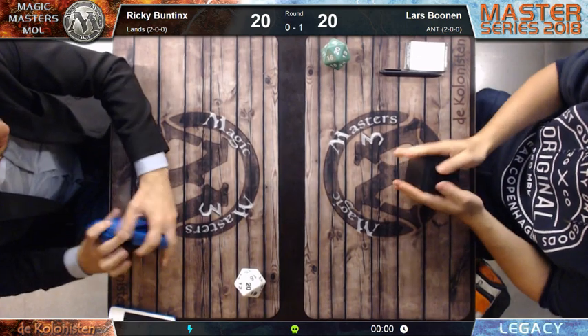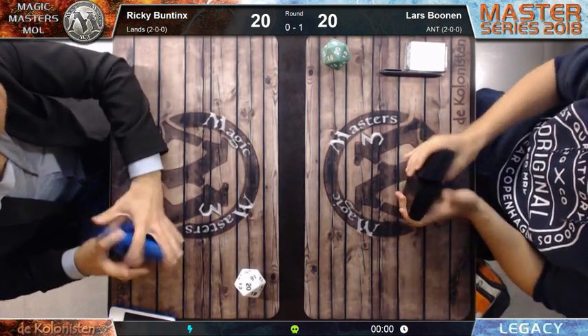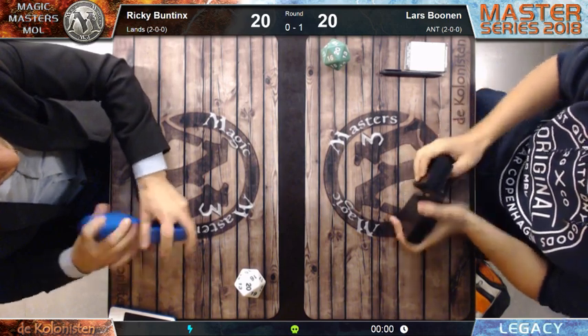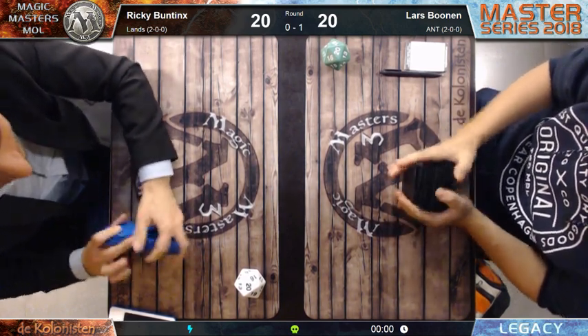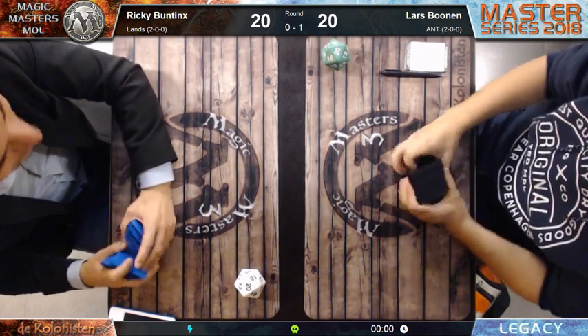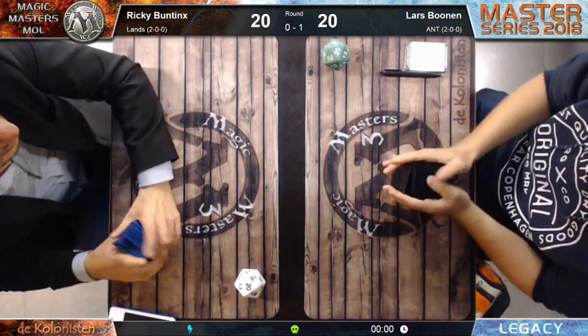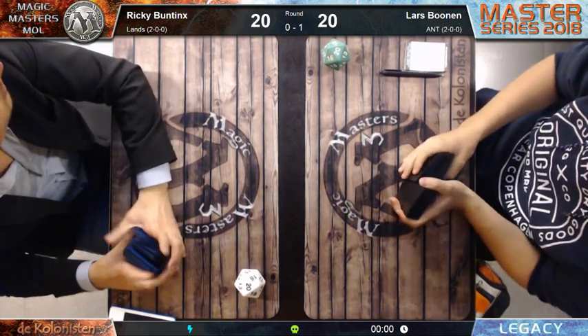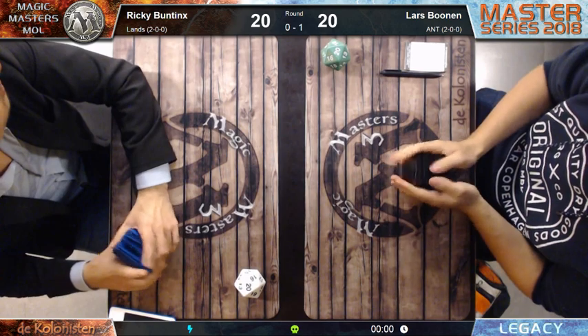You might get like two to three storm for four to six tokens early game and they can start swinging, but it's very hard if the Lands player has Rishadan Port, Chalice on one. So I'd just keep the Tendrils plan in mind and not go for Empty the Warrens.